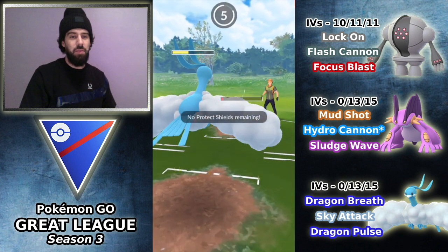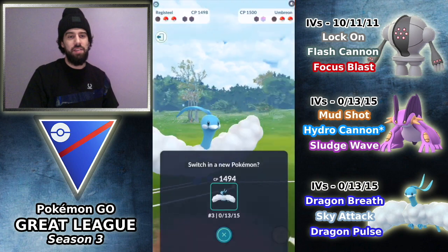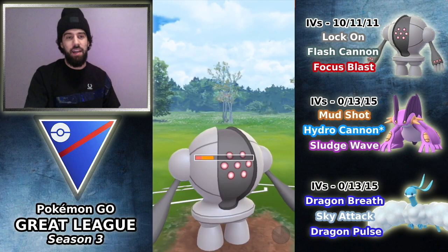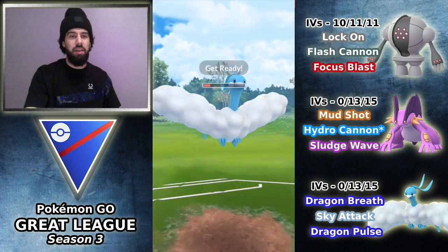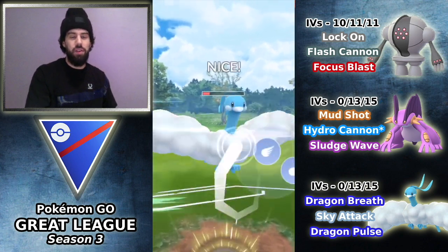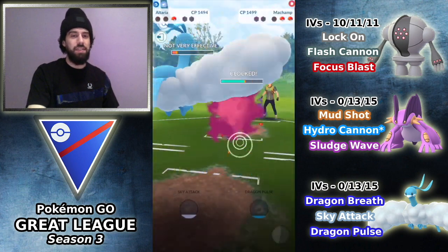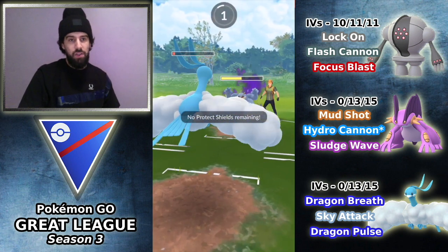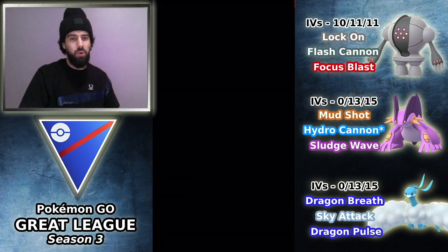So we're going to catch this Foul Play — he's definitely going to have a second one ready. I'm farming up energy for Sky Attack and then I'm going to switch out into Registeel to catch this second Foul Play. This should not KO the Registeel, but the Machamp is going to come in and counter down before we get to a Flash Cannon. So nothing we could do there. Going to throw the Sky Attack, get the final shield from the Machamp. Very difficult to come back from a Machamp hard counter into Registeel — there's pretty much nothing we could do with this team when that happens.